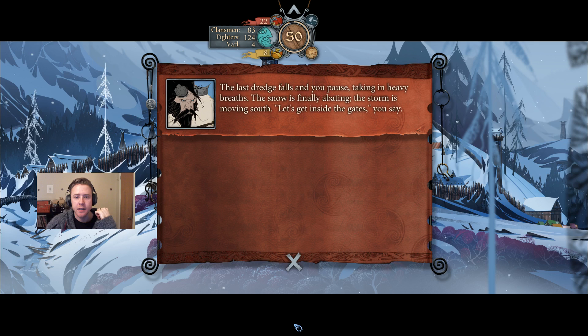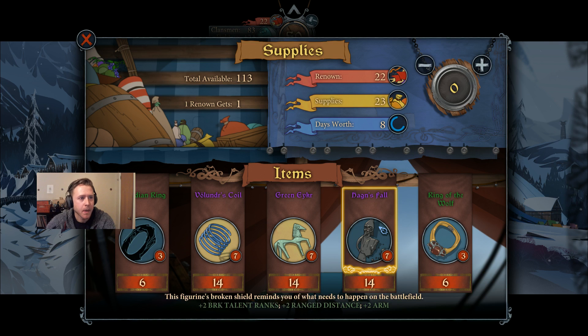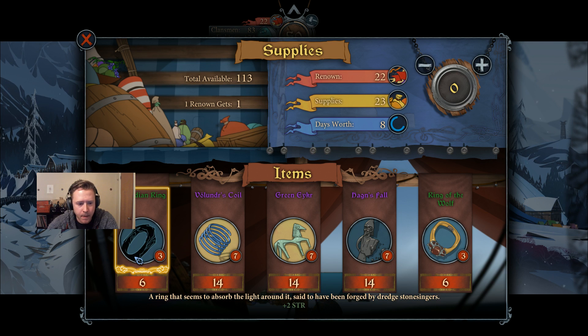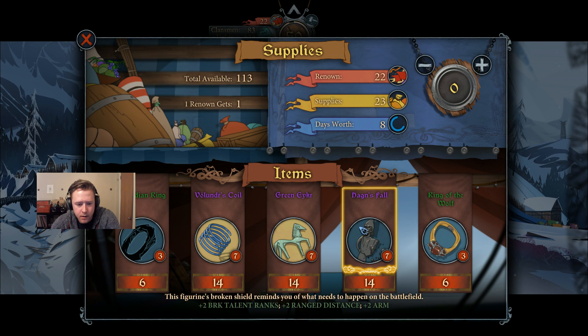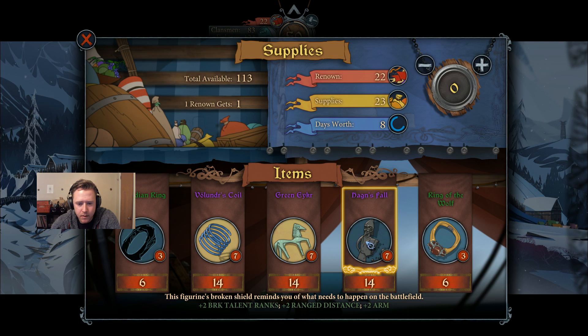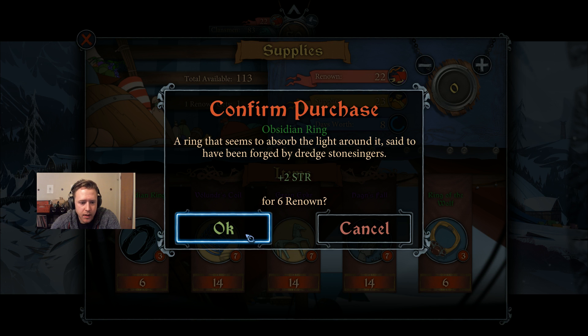The last dredge falls as you pause, taking in heavy breaths — the snow is finally abating, the storm is moving south. Let's get inside. We have the barn and the market. Supplies are super low. Plus two strength — not a bad item. Two armor talent, two armor unrest, ten divert armor attack. Two range, two break. Two break, two range, two armor. And protect from death. Let's just grab the simple strength ring and get out of here.